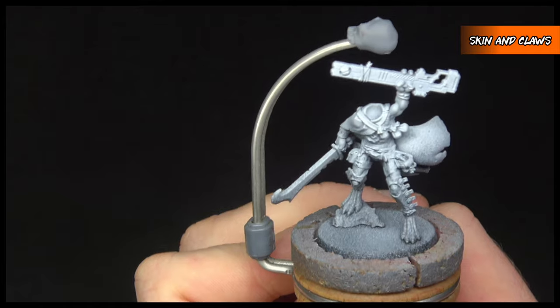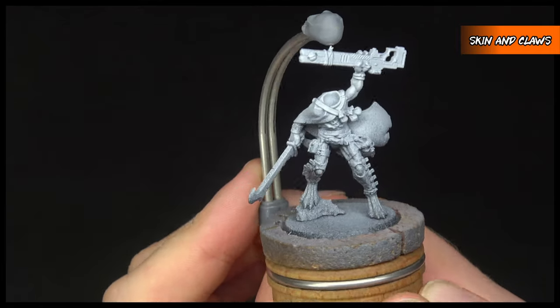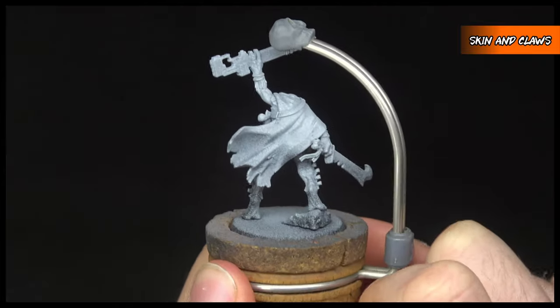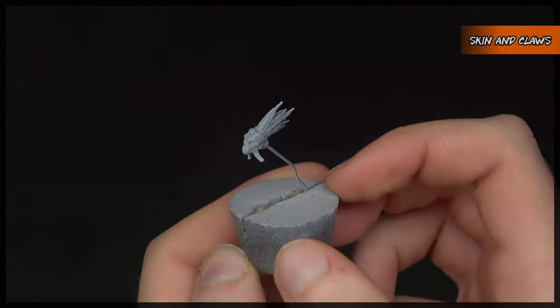I undercoated the model first in Chaos Black, then from above with Korax White. This means that we still have some nice dark places in the shadows, but at the same time have a much brighter colour to start the basecoats from.